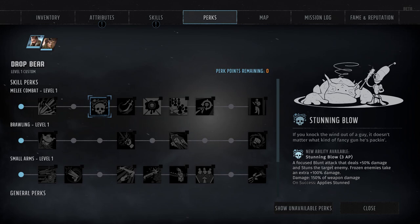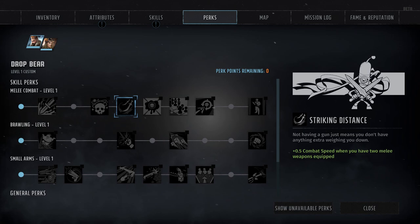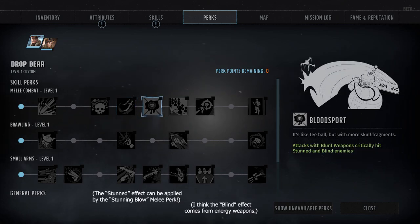Speaking of which, we've got Stunning Blow at rank 4 — a special blunt attack for 3 action points that inflicts plus 50% damage and applies the Stunned status effect. Similarly, Stunning Blow also inflicts plus 100% damage against frozen targets. After that, we've got Striking Distance at rank 5, which grants a plus 0.5 combat speed but only as long as melee weapons are equipped in both weapon slots — the only melee perk that applies to both bladed and blunt weapons. Then we've got Bloodsport at rank 6, a passive perk that allows blunt weapons to automatically crit against blind or stunned targets, which obviously goes hand-in-hand with the Stunning Blow perk.